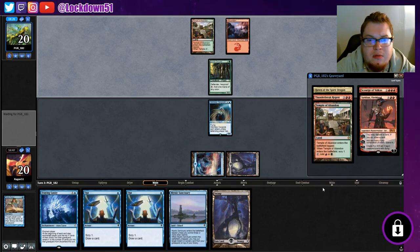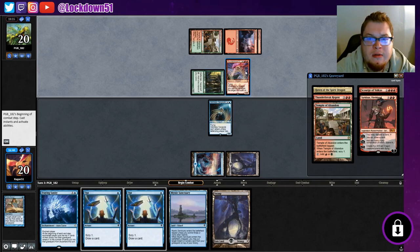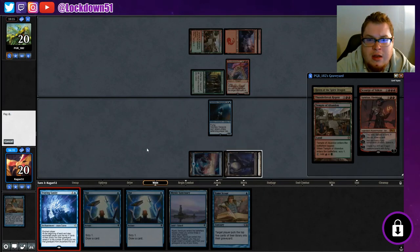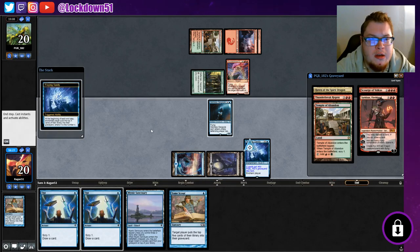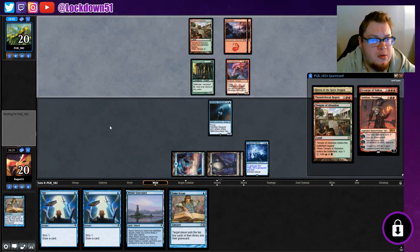If we draw any mill card next turn we'll be able to swing in with them. They're gonna bring it out - okay, Tome Scour. I think we're just gonna set up with Fraying Sanity and keep Vantress as a blocker for now. It's tricky because they have ways to deal with Vantress for sure, but getting Fraying Sanity down early is really gonna help us in the long run.